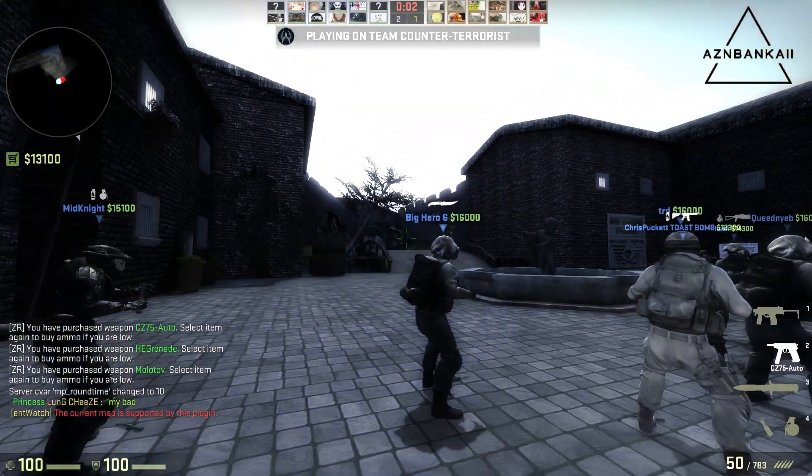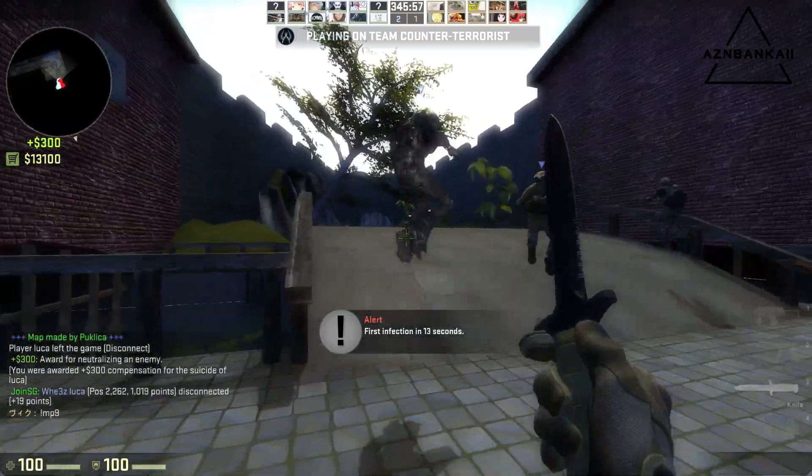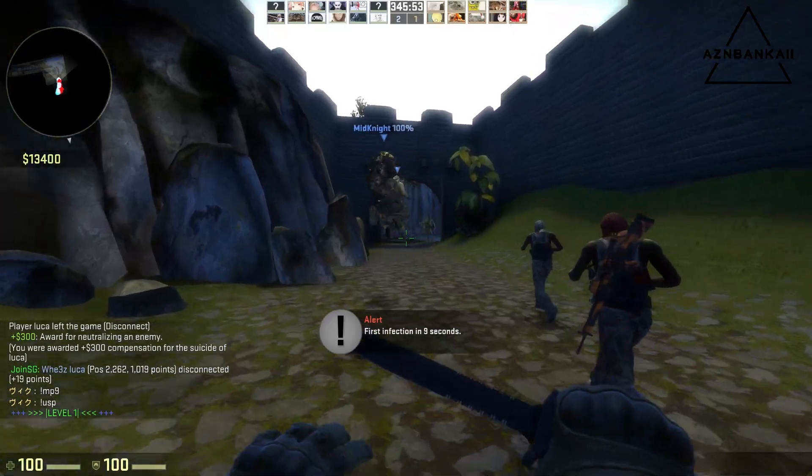How's it going everyone, AZ and Bongkai here. With yesterday's big update, a new case was released. The Hydra case features 17 new skins. Three of those skins feature skulls.